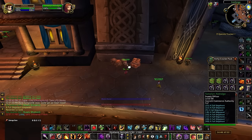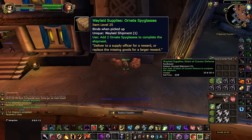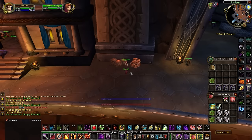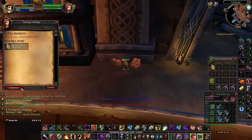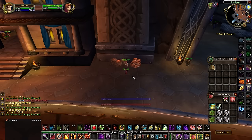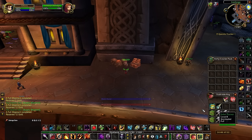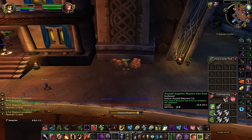It's worth noting that this change applies retroactively to the lower-level crates from Phase 1, in addition to the new crates for levels 25 to 40. That being said, Blizzard also reduced the requirements to fill most crates and massively buffed the amount of gold that you receive from turn-ins. The higher-tier crates will give you 12 gold upon a successful turn-in, so in some cases you'll actually end up making more money than it took to fill the crate.